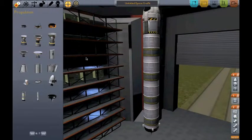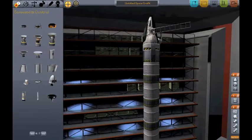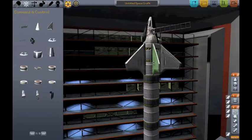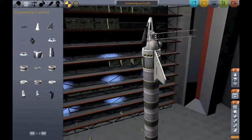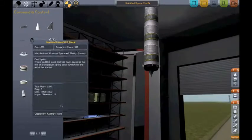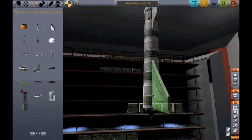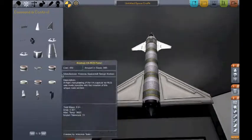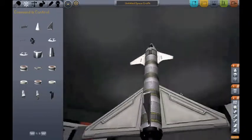Okay, I'm back — sorry about that. What you want to do from here is go to your Command and Control, get a standard canard on two-way symmetry, and put it so that bit is just at the top of the decoupler. Then we want to go to Structural and Aerodynamic, get a delta wing — and that's for our steering.